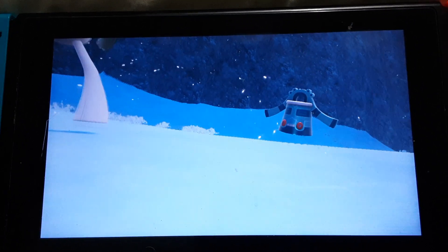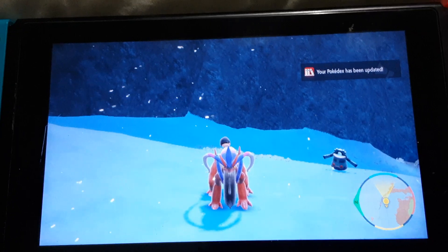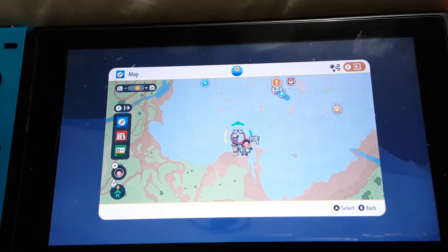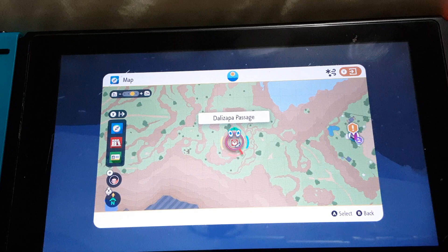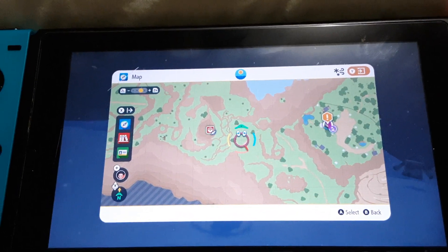So this is how to find Bronzong. As you can see, it's right here atop Glacidae Mountain — I don't even think this is Glacidae Mountain. I'll see you in the next one. Goodbye, bye-bye.